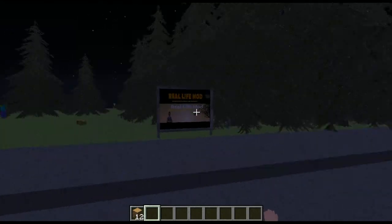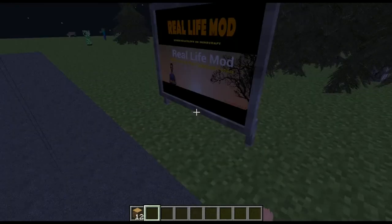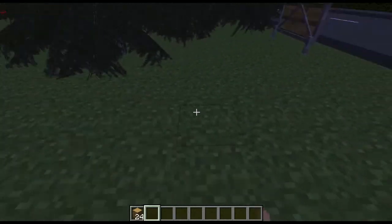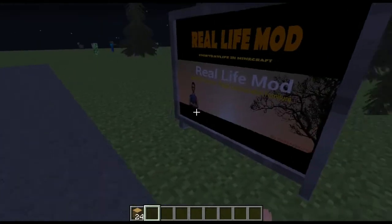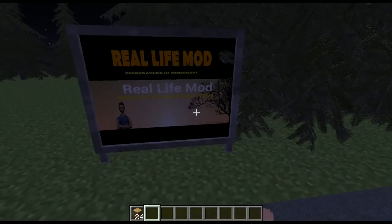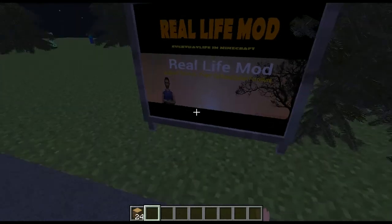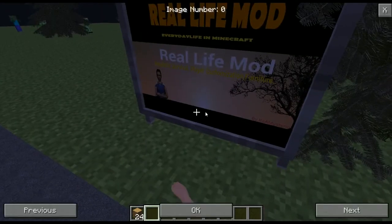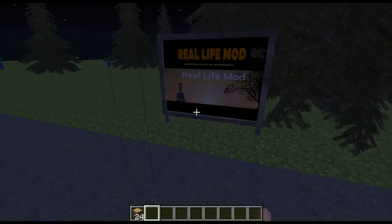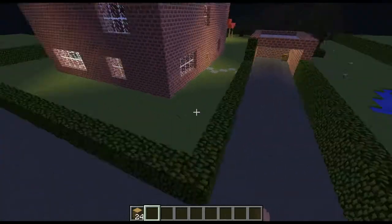The second thing in this update is the advertising billboard. The mod isn't compatible with servers at the moment, so you can't use this billboard on servers. But you can advertise anything you want — just draw an image with GIMP, Paint.NET, or Photoshop, and put it into the mod's 'assets/images' folder. If you have more than one image in the folder, you can switch between them.